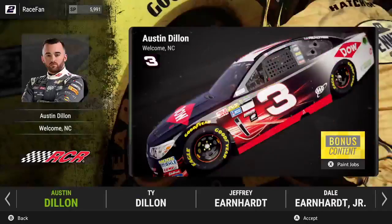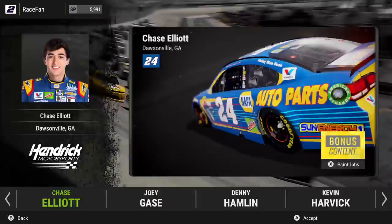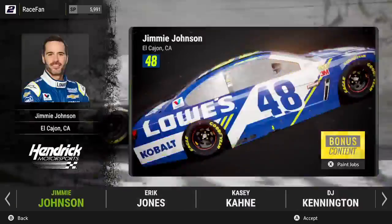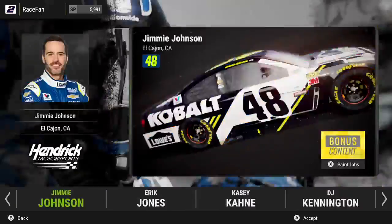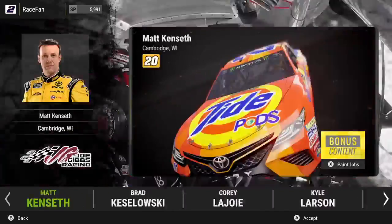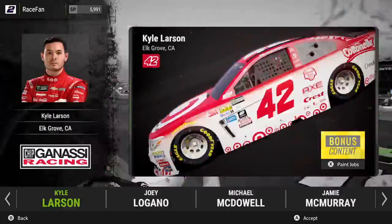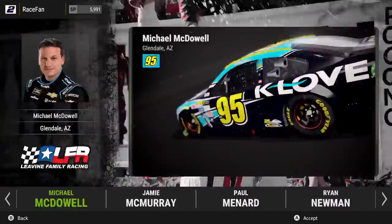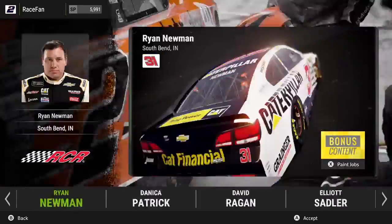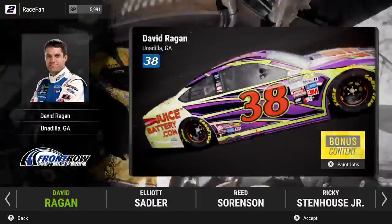Here we go — we got Kyle Busch, bonus content, and you can see there's bonus content including two schemes for Austin Dillon. Each driver has maybe two to three schemes, some of them have none like Timmy Hill, but most of them have multiple. Everything you see here is coming with the base game. If you want Brad Keselowski's Miller Lite car you have to have the age gate set over 21 — I'm 20 so I won't have it, which will make my career mode videos a little less realistic.